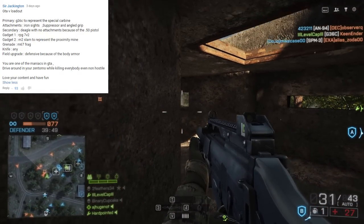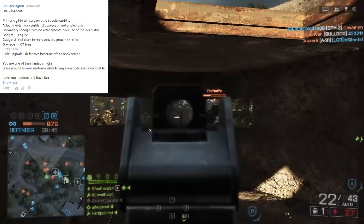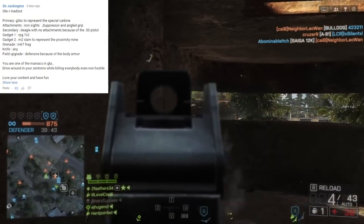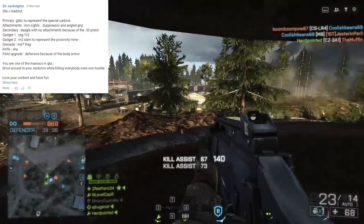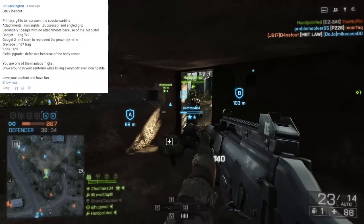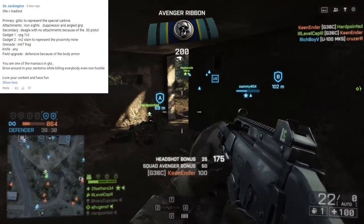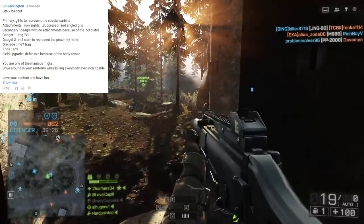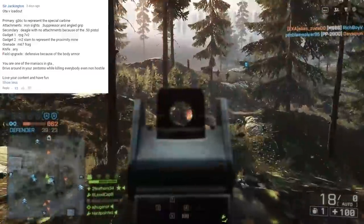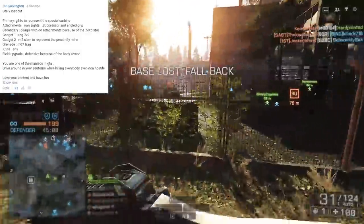Primary is the G36C to represent the special carbine. Attachments are Ironsight, Suppressor, and Angled Grip. Secondary is the Deagle with no attachments because of the .50 cal pistol. Gadget 1 is an RPG. Gadget 2 is the M2 Slam. Grenade is the M67 Frag. Knife any, field upgrade defensive because of the body armor. You are one of the maniacs in GTA — drive around in your Zentorno while killing everybody, even non-hostile. Love your content and have fun.